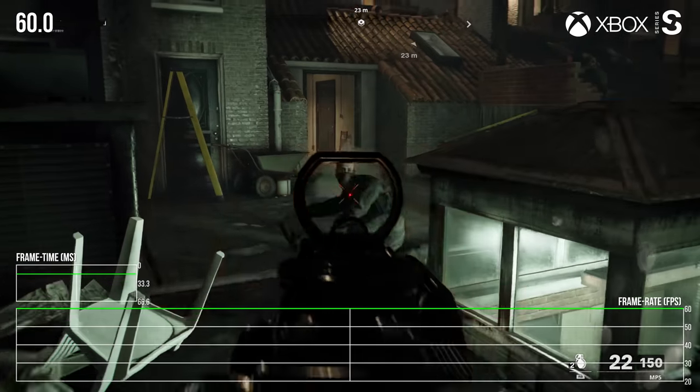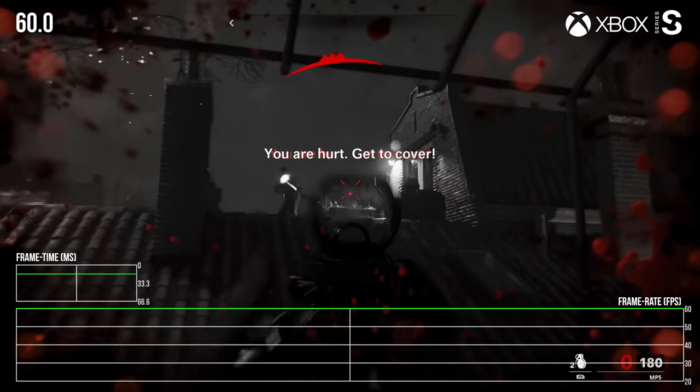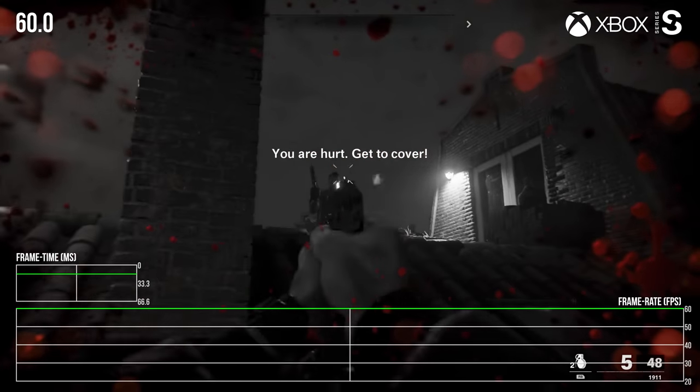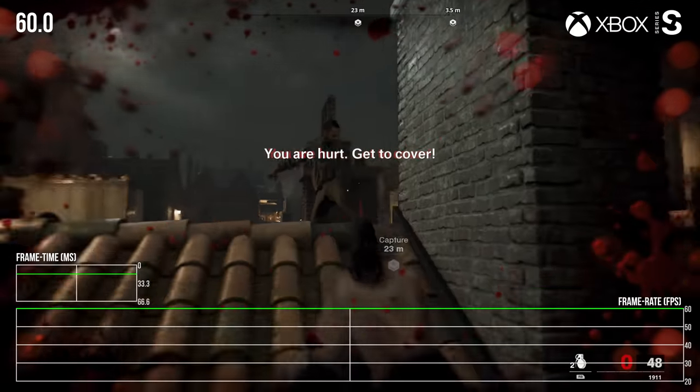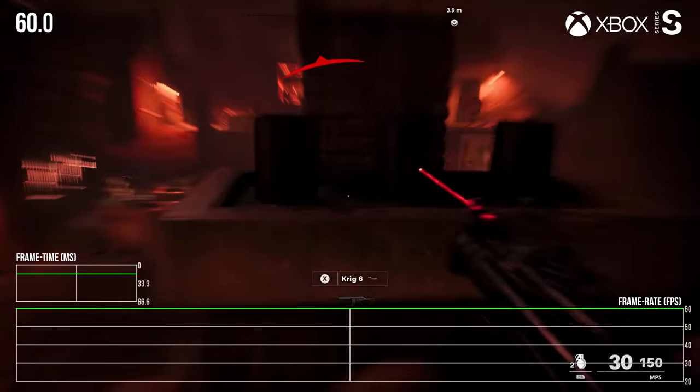On Xbox, if you have a variable refresh rate display, VRR takes care of frame rate dips effectively. This was confirmed in 120Hz mode testing, and VRR also works beautifully in the 60Hz mode, smoothing out any remaining instability.